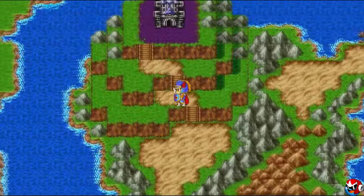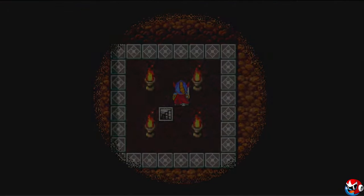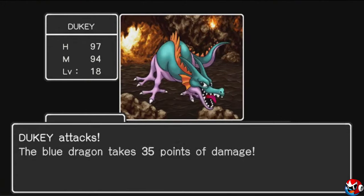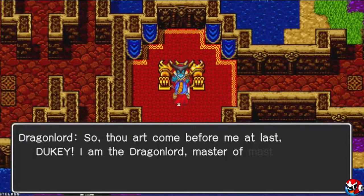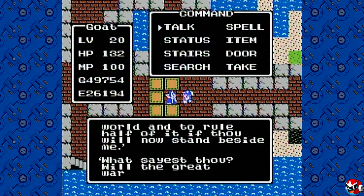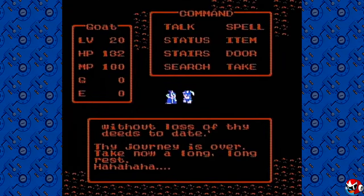After you've built the Rainbow Bridge and journey into Charlock Castle, you've got to locate the hidden staircase that leads down into the Dragon Lord's Lair. Once inside the basement levels of the castle, you can find Erdrick's Legendary Sword, which will aid you greatly in your battle against the final boss. If you can survive the onslaught of powerful monsters in these catacombs, you may then meet up with the Dragon Lord himself, who offers you half the world if you'd be willing to join him. This is where the two main endings are determined.